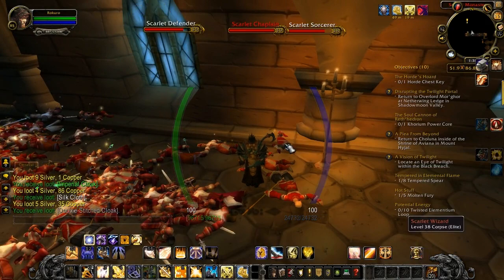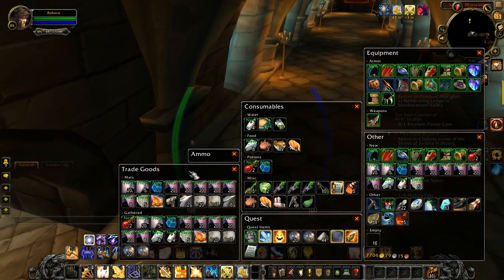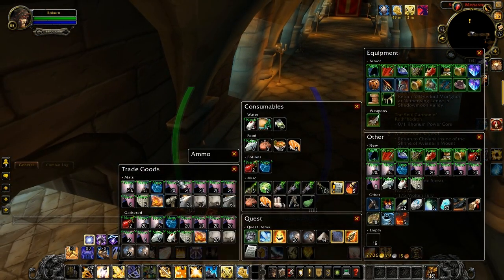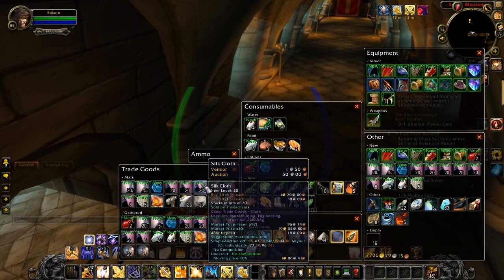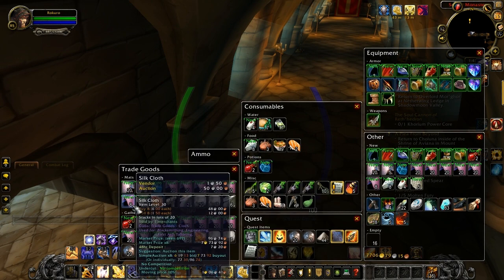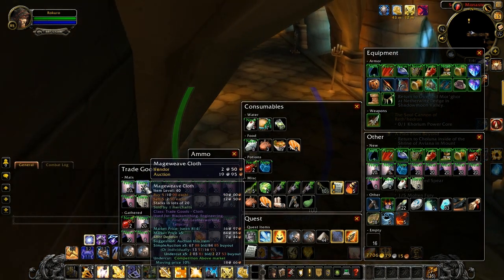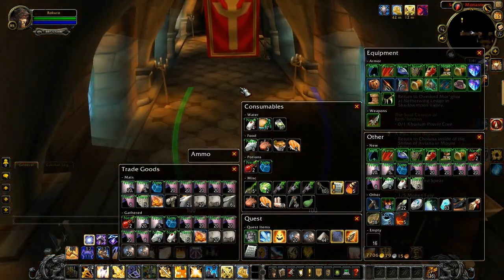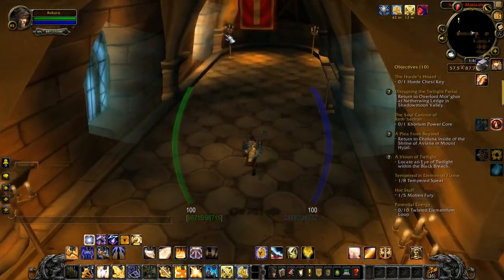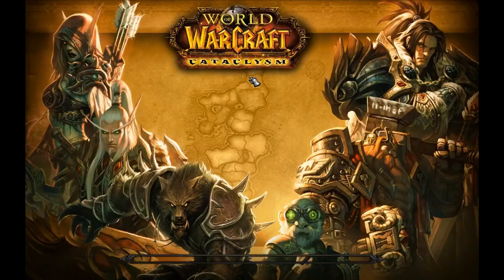Anyways that's it for now. Just a quick thing to show you how efficient this is. Just two runs through there and you saw how quick that one run was. I've gotten 5 stacks of silk with an additional 8 and 20, and 5 mageweave. In case you're wondering where the Scarlet Monastery is, it's in the Tirisfal Glades which is Horde territory.